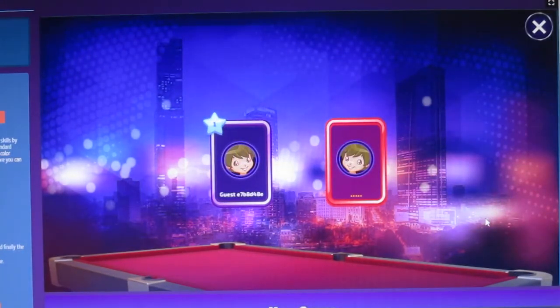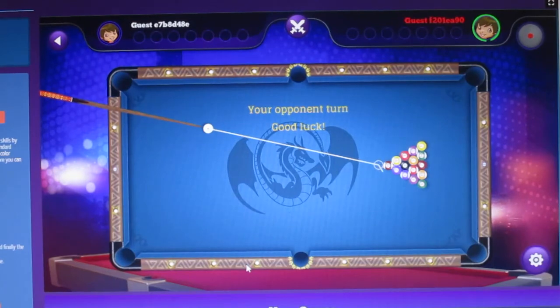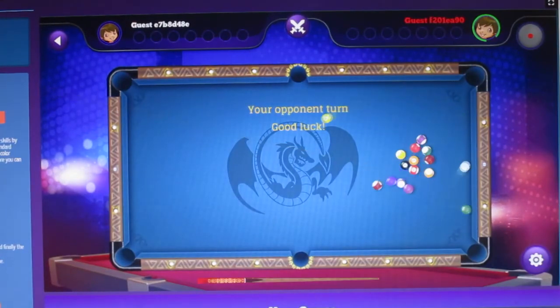Let's see who my opponent is going to be. Yeah, that's me there - I'm the blue player. The red player here is my opponent. Let's see who it's going to be. So it's my opponent's turn first. Let's see how he does.